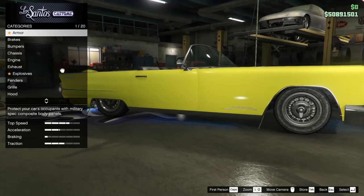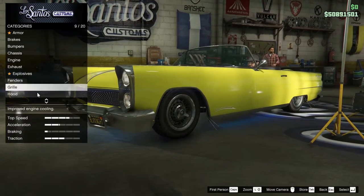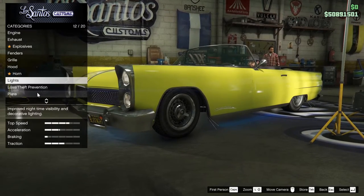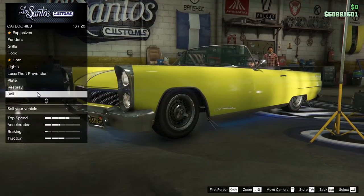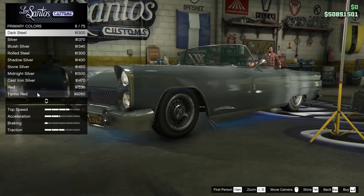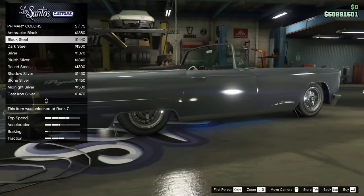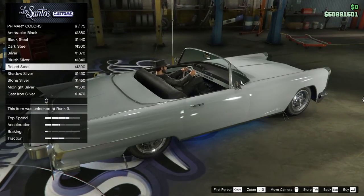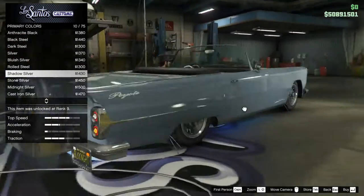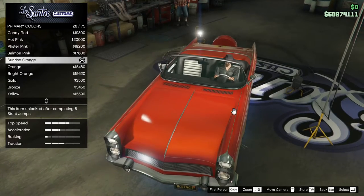I don't know if it's the one that was actually on the car when I grabbed it - I'm pretty sure this was a stolen car. We're going to go to the respray, metallic, up in the grays. I think I originally had this black steel and that works, but I think Shadow Silver might be a little bit better - might be more what I'm looking for. Sunrise Orange over Grace Red kind of gives it a little more orange than my own car.